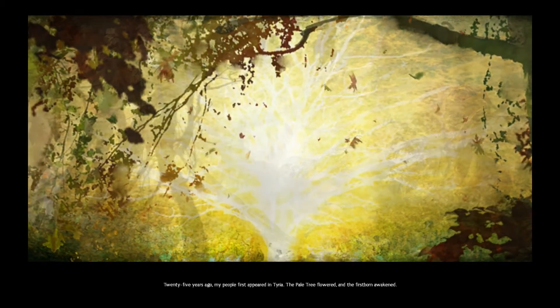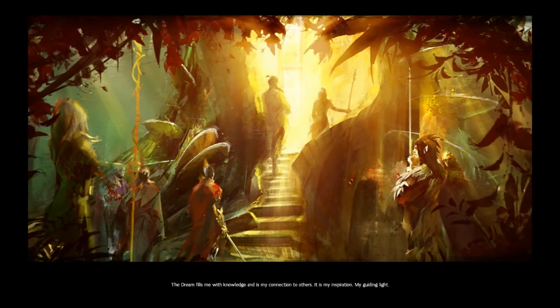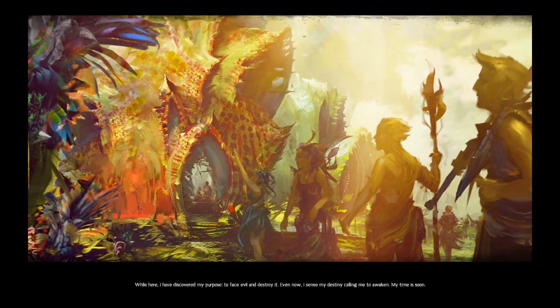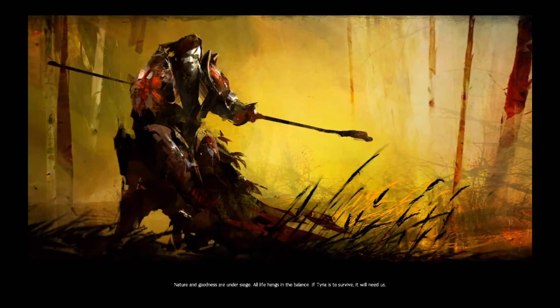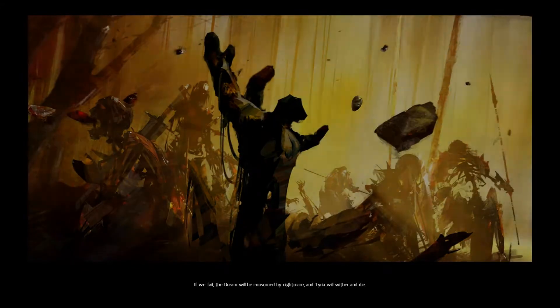I am Sylvari. 25 years ago my people first appeared in Tyria. The pale tree flowered and the first born awakened. The dream contains my race's memories — we gain awareness here and then awaken into the world. The dream fills me with knowledge and is my connection to others; it is my inspiration, my guiding light. While here I have discovered my purpose: to face evil and destroy it. Even now I sense my destiny calling me to awaken. My time is soon. Nature and goodness are under siege, all life hangs in the balance. If Tyria is to survive, it will need us. If we fail, the dream will be consumed by nightmare and Tyria will wither and die.